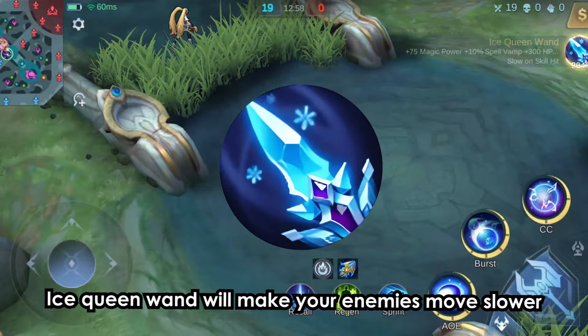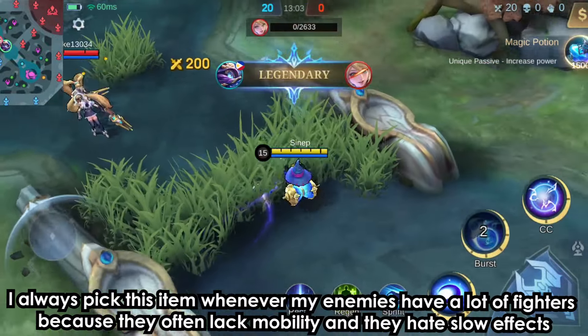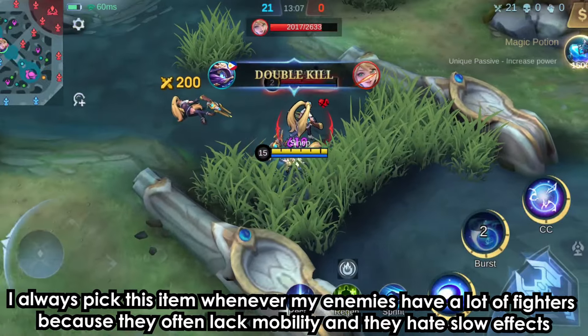Ice Queen Wand will make your enemies move slower. This item is good if you want to annoy your enemies. I always pick this item whenever my enemies have a lot of fighters, because they often lack mobility and hate slow effects.